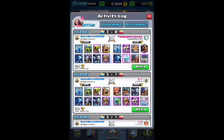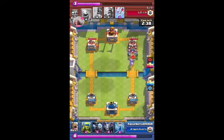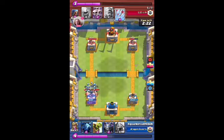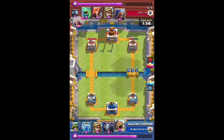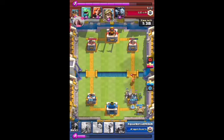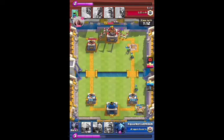This next one — I can't tell what language his name is in, but his clan symbol is a skull. At true speed, he had the elite barbarians which I couldn't counter completely, but I got rid of them pretty well. I used the zap on the minion horde, and I had a minion horde of my own which I used on his elite barbarians and his Valkyrie. My tower's at 1510 on the left — not bad at all.